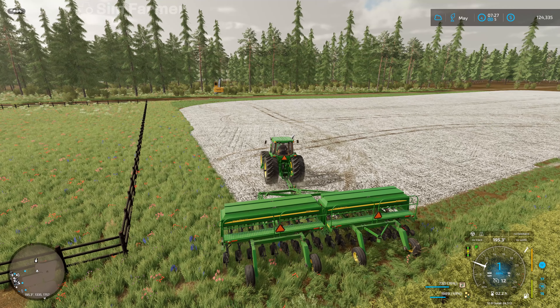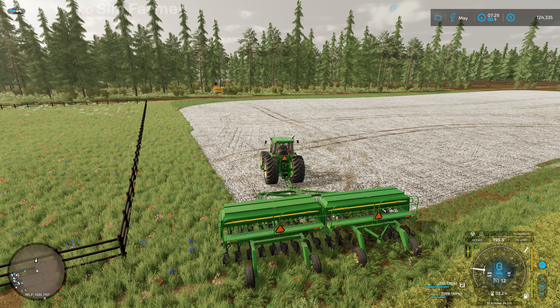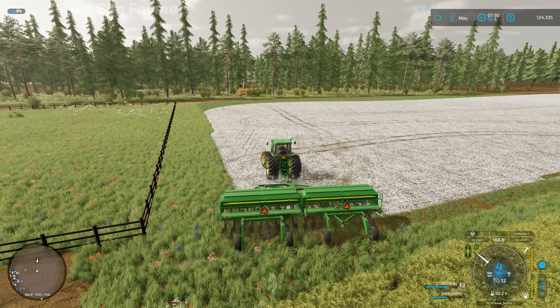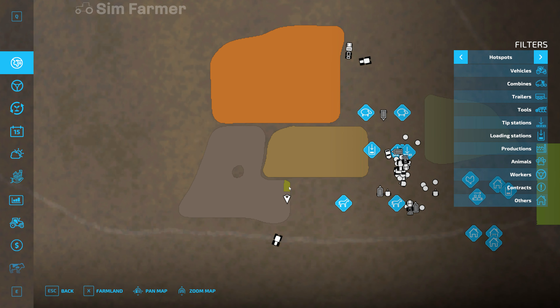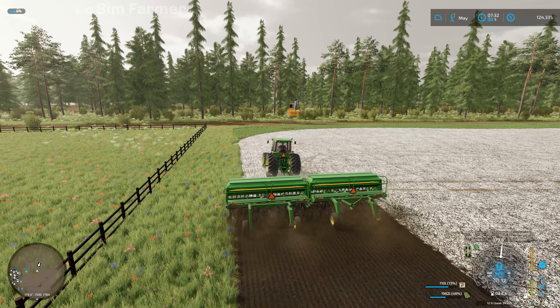So we'll get that changed to soybeans. This is the problem I had last time getting them both to switch on and getting them both to lower down. That's showing they're both down and both on soybeans, so I'll just go forward a little bit and double check we are putting soybeans in - yep, that's showing soybeans on both. It does look like we will have to roll this as well, and we won't need to spray herbicide because we plowed this field so there'll be no weeds growing this year, but we will need to go over with the rollers.